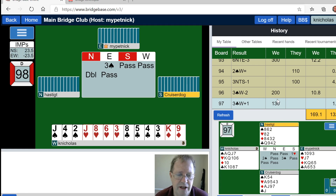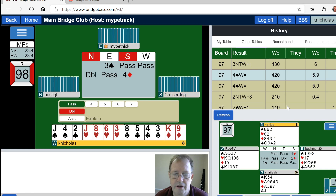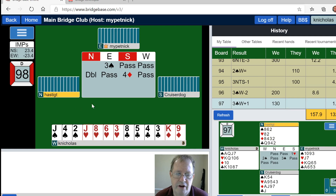Three clubs plus one was what should have been made according to double dummy, so that was a good bid. They got the IMPs for that. I guess we had four spades available though. Bad bidding on that last hand.